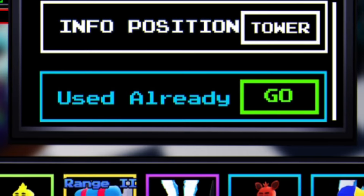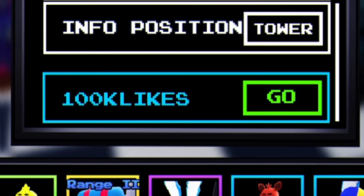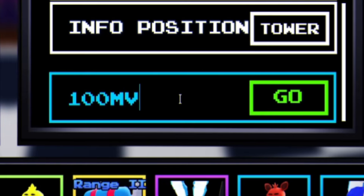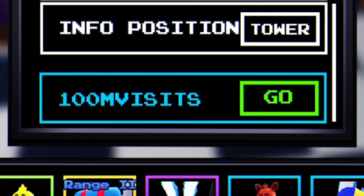Next, let's redeem the code 'summer' — S-U-M-M-E-R. By entering this code you'd get some more souls, but unfortunately that one is expired too. It seems like the Five Nights Tower Defense developers are expiring a lot of codes.